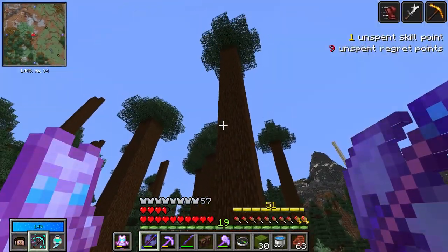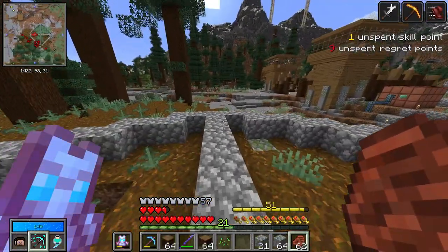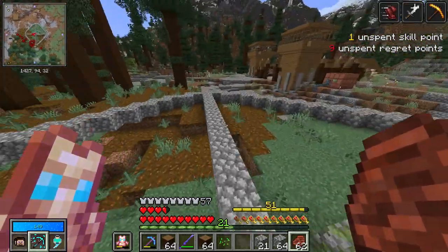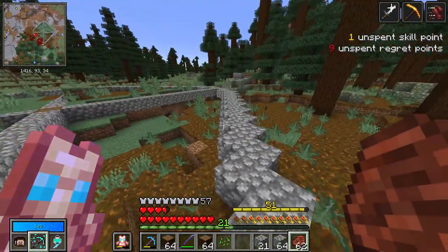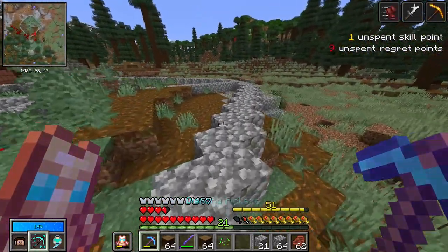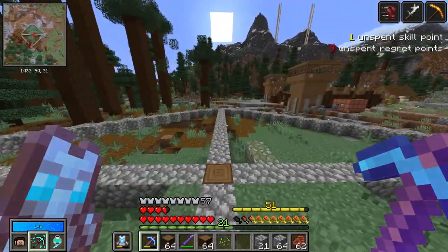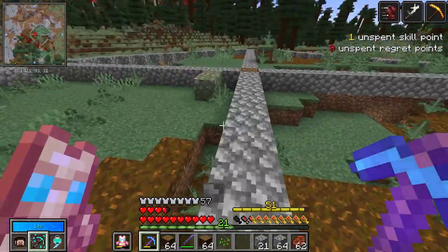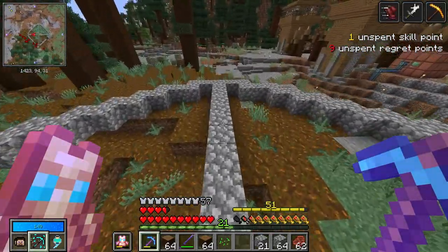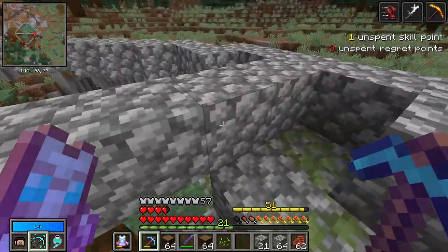First I gotta clear out some trees and mark down where I want this thing to go. This is around about the area I'm thinking we should cover with the crater. I know this isn't a perfect circle, but I don't think it has to be a perfect circle, considering I'm mostly gonna be blowing this up with TNT. This is more so just to mark down where I want to put the TNT.